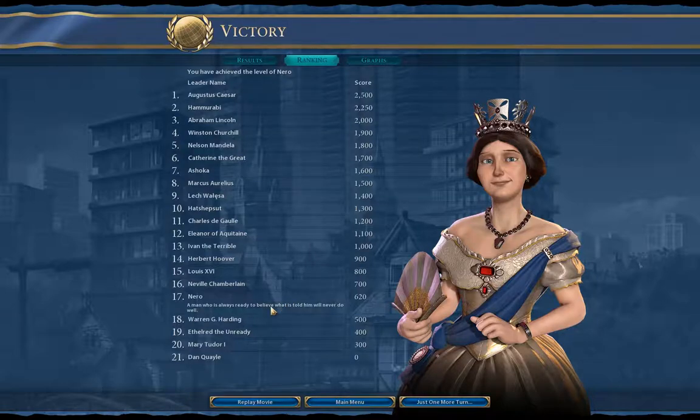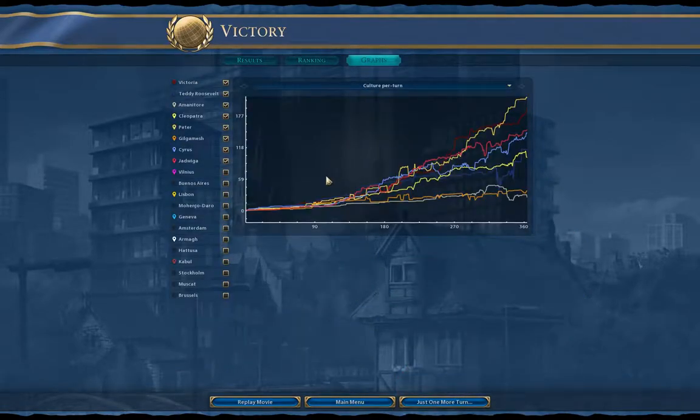That's the win. The ranking — this is not a particularly impressive ranking; I don't know how it's calculated exactly. A larger empire and that sort of thing will get you a higher score, but this isn't too far off of where I tend to land. I'm not playing hard to get a high score. The Nero ranking — that's not so bad. I actually got a Dan Quayle ranking once, which is a pretty low score to have a win. I've been at the Neville Chamberlain level once or twice; I made Louis the 16th once. Now let's look at the graphs just for giggles.